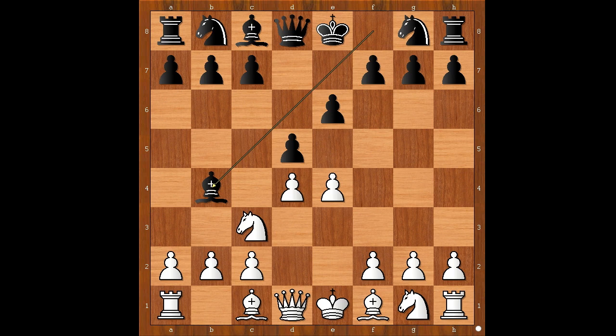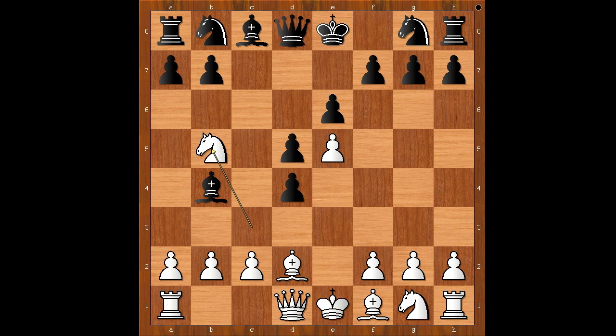Knight to C3, Bishop to B4 — the Vinova variation. E5, C5 — the standard move attacking the white center. Unpinning, C takes on D4.